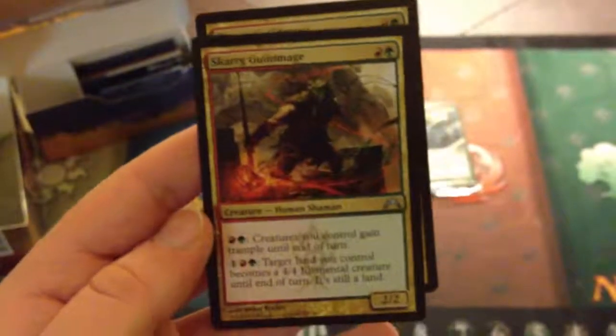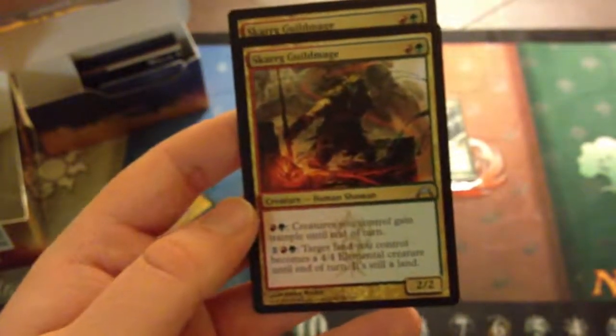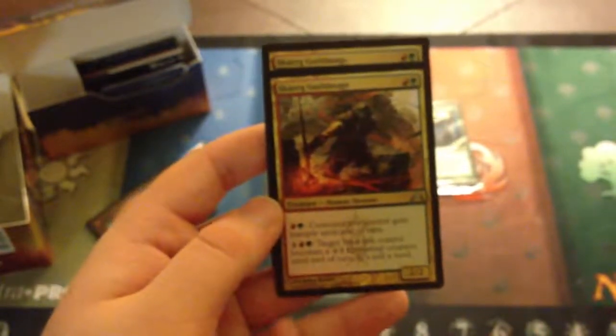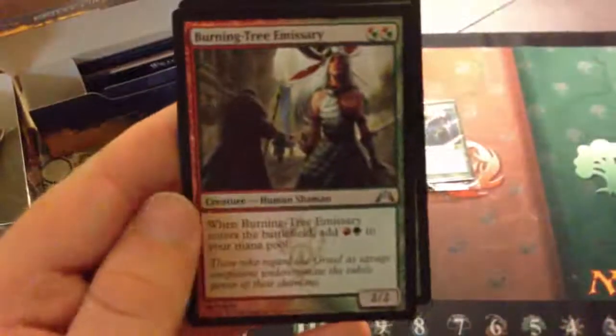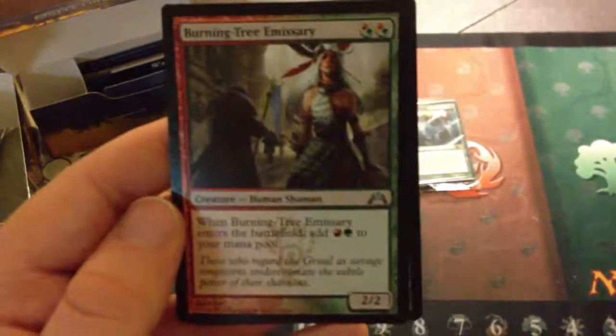Next, we have two Skarg Guild Mages — green and red for a 2/2. For a red and green, creatures you control gain trample until end of turn. Or for red, green, and one, a target land you control becomes a 4/4 elemental creature until end of turn, and it's still a land. One thing to note: if you play a 4th land and tap three you already had to turn that new land into a 4/4 elemental, it still has summoning sickness because the land entered the battlefield this turn — I ran into that several times at FNM. Next, two Burning Tree Emissaries from Gatecrash — you can pay double red, double green, or a red and green for this 2/2, and when it enters, you add a red and a green to your mana pool. Essentially you're casting it for free.